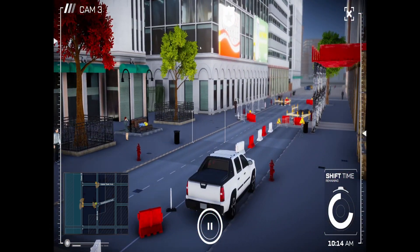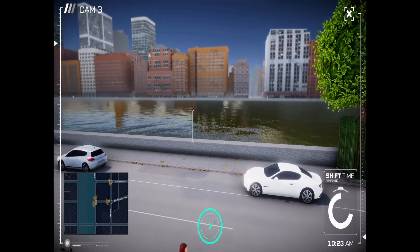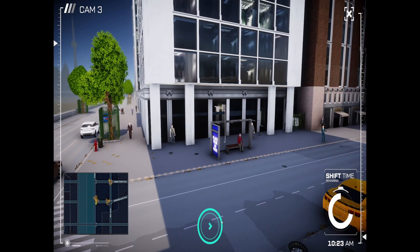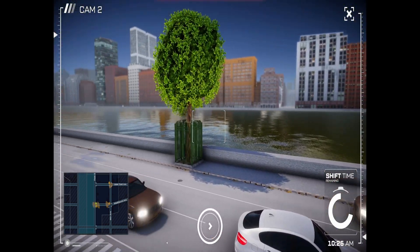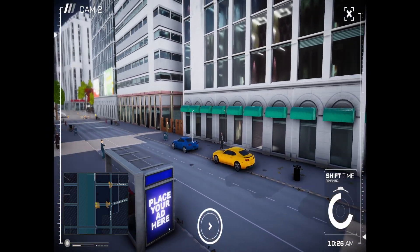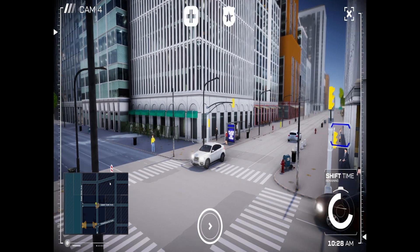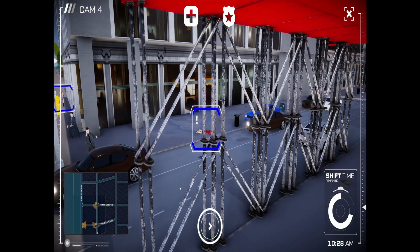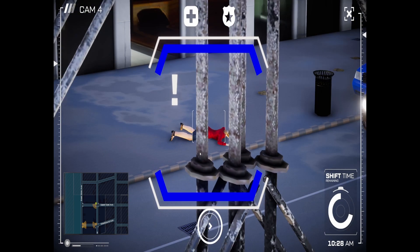We need to find someone suspicious now. What does this symbol at the top mean — police? Does that mean I need to look for a police incident? Can I just pause all the cameras and look around until I see something suspicious? If you press space, it pauses. Okay, I've seen something over here — that's suspicious.